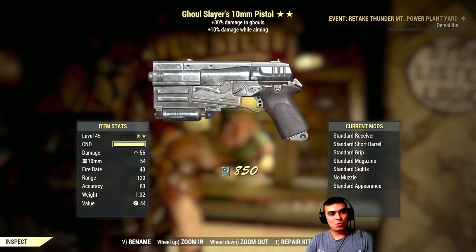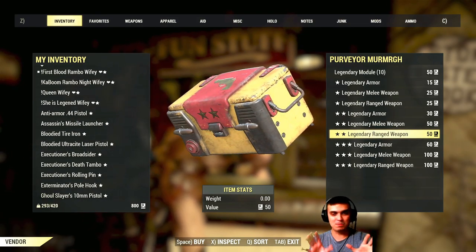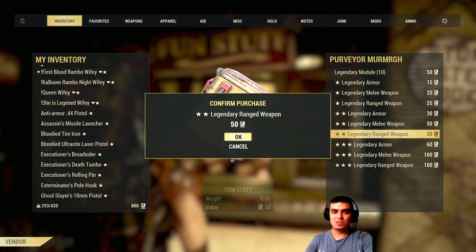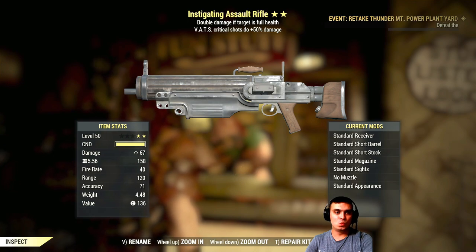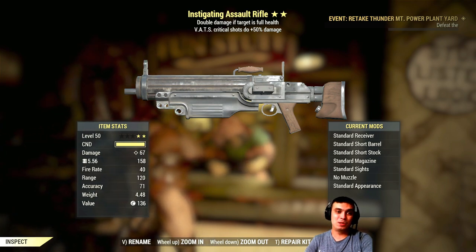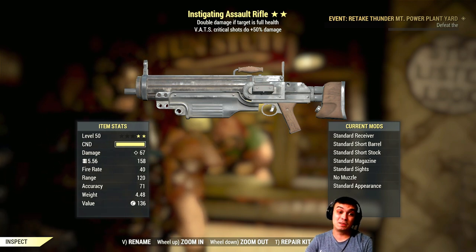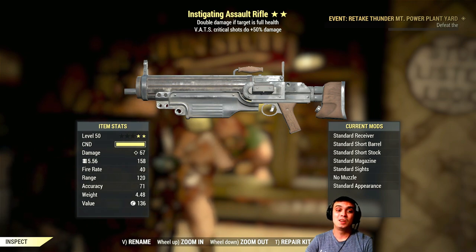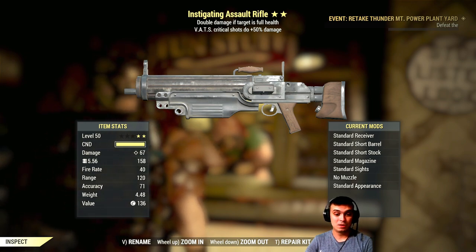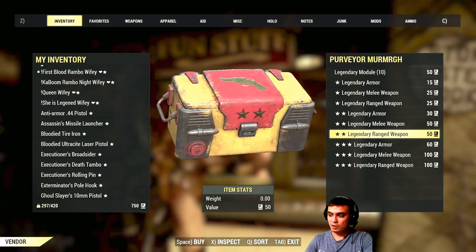Ghoul slayer, 30% to ghouls and 10% while aiming — not looking good. If nothing pops really nice with this character I'll be buying weapons or armor, but three-star we'll decide on the stream. Interesting one: instigating 44, double damage if target is full health and crits do 50%. If you do a rifle build focused on criticals, the first shot on a full-health target can do a ridiculous amount of damage.